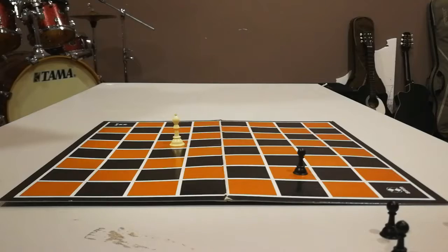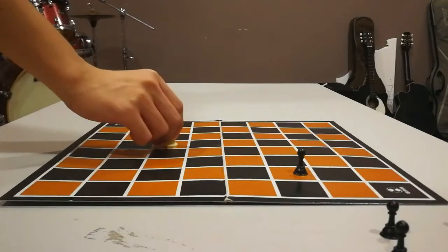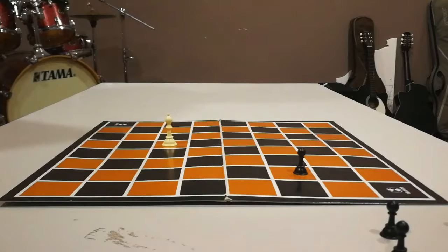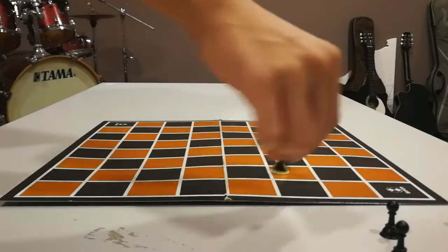The V-Shot moves diagonally forwards or backwards any number of squares, provided there is a clear path. It must remain on its own colour and can capture by occupying the square of an opponent's piece in its path.